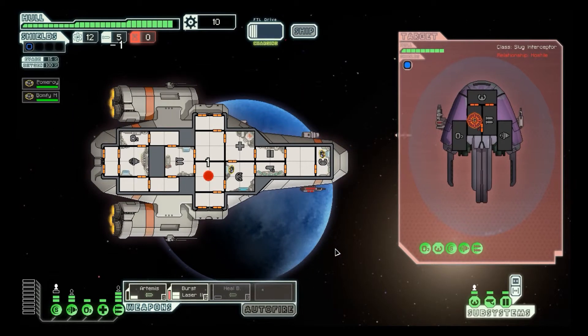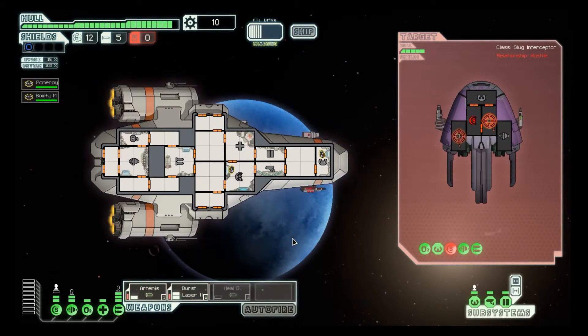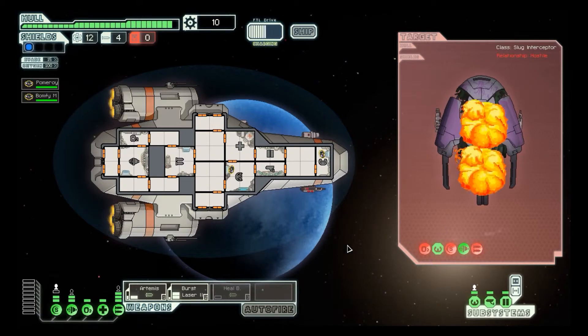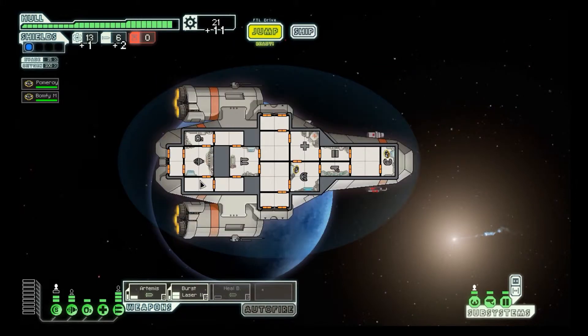He's hitting me. Shields are down, shields are down. Let's hit those weapons — let's hit their oxygen. This is a pretty tough little ship. Their oxygen is down — oh, they are wrecked. Demolished. Scrap 11, missiles too. Awesome.